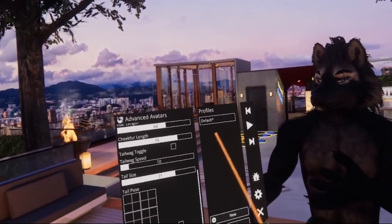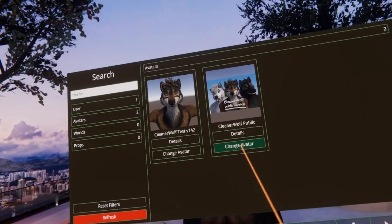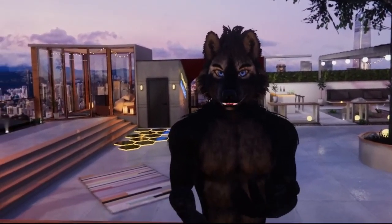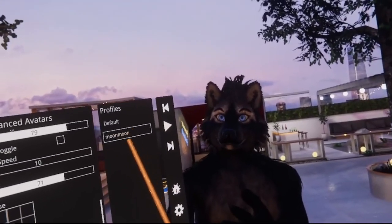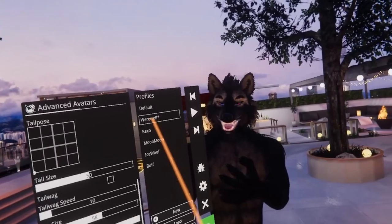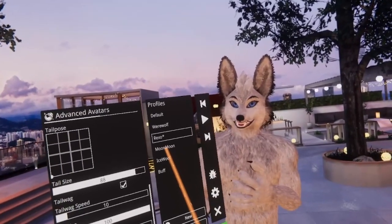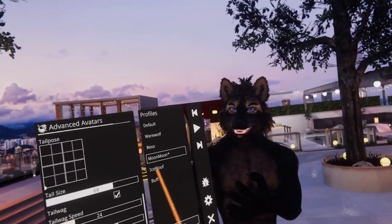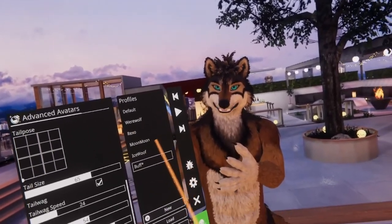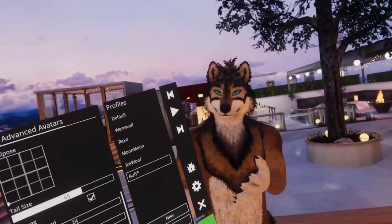The profile won't appear in the list yet, but it will after you change the avatar again. This time after changing the avatar, the custom parameters were applied correctly because of the custom profile created in the Advanced Avatar settings. To demonstrate the power of this profile system even better, I created more profiles. When switching between those profiles, the change happens instantly in real time — it's not like changing an avatar, it's just switching between different blend shapes and textures on the same avatar. This way you can switch between different characters really quickly, and that's why I highly recommend using this system because it's really awesome.